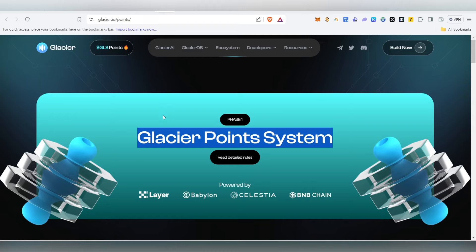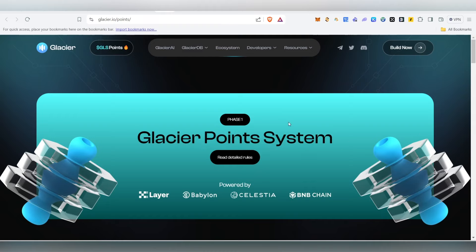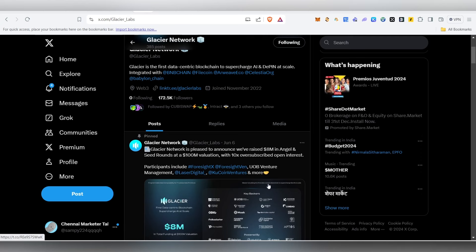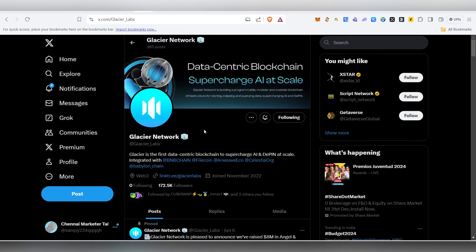Make sure to try this one because we don't know how much the airdrop will be worth. Since it's powered by X Layer, Babylon, Celestia, and BNB Chain, it could be a huge one. They already have a follower base of nearly 2 lakh — nearly 200,000 followers — so it could be a huge project when they list. Don't miss this one.